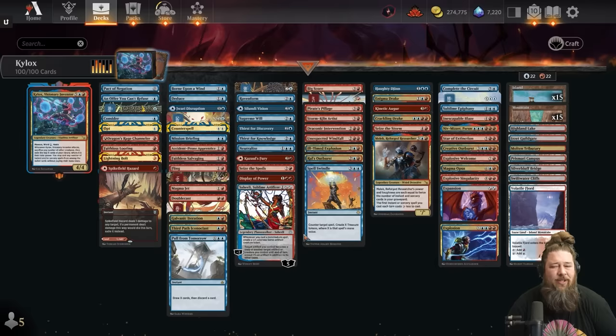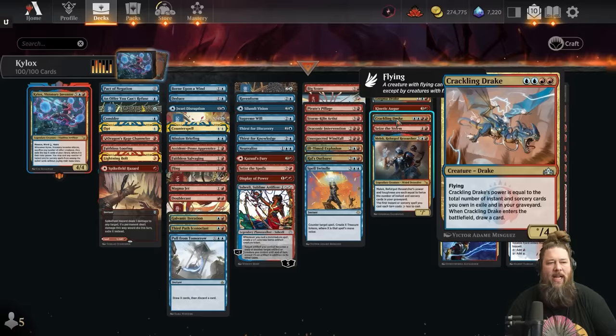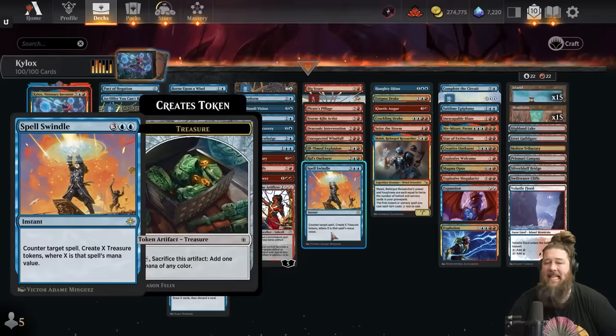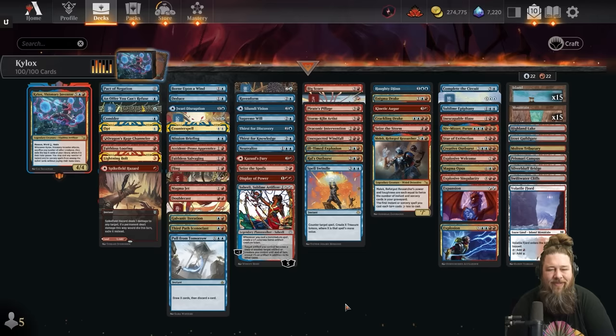The plan is: draw a ton of cards, make treasures with our card draw effects, fill our graveyard to grow our creatures, then get up to about 12 mana. In theory, we can play Crackling Drake and Kylox on the same turn, sack our big creature, cast our deck for free, and kill on the spot. I'll tell you when it works it is spectacular, but let's get into the video so you can see it for yourself.